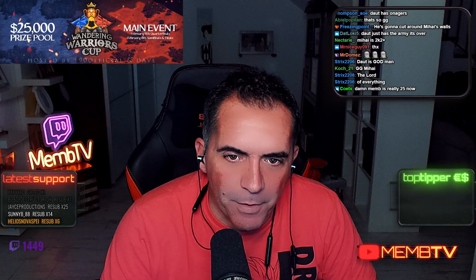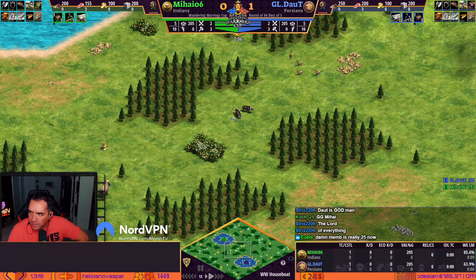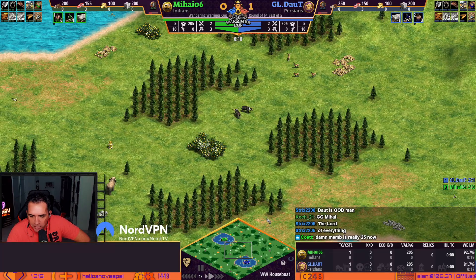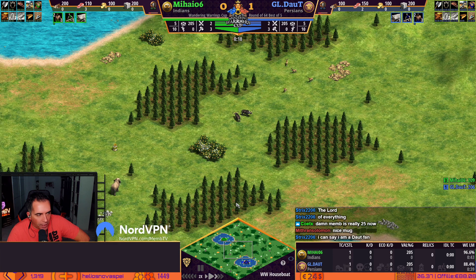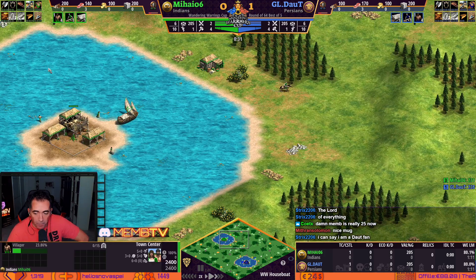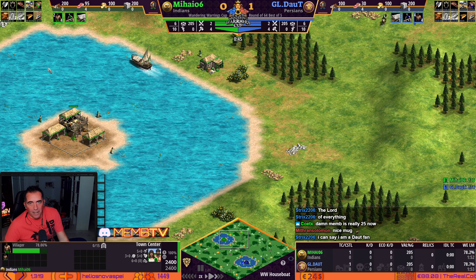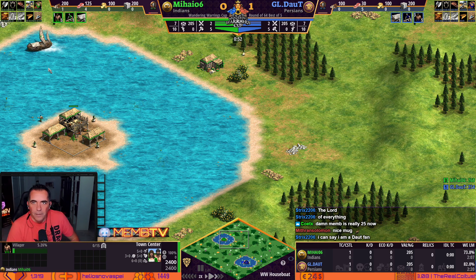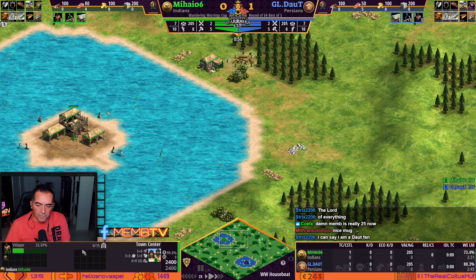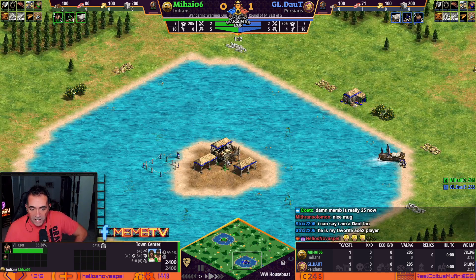Game number two — let's go. Daud Persians, Mihai Indians. A lot of people are Daud fans, we know that. Persians and Indians — civilizations we've been watching pretty often, and that makes sense, they are strong.